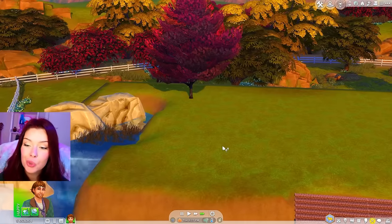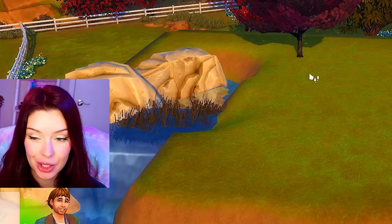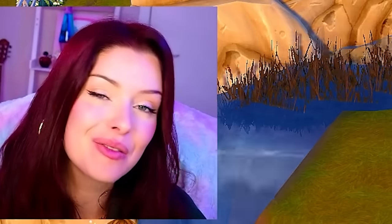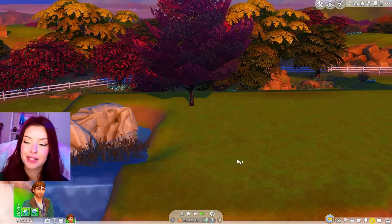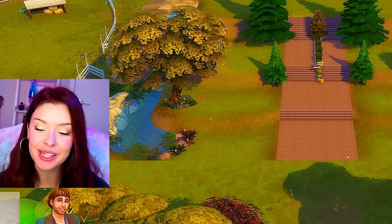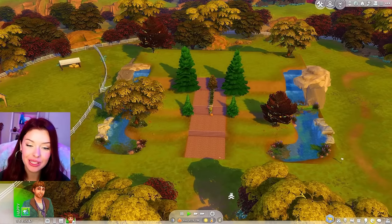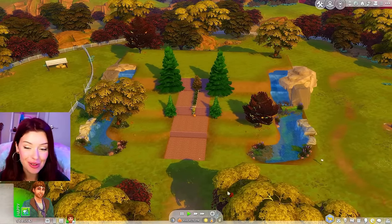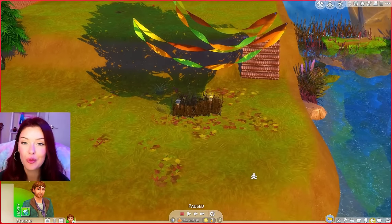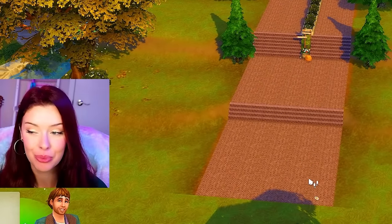It is day three of fall, and with The Sims 4 Seasons, eventually leaves will drop from the trees and create this really cool terrain paint that we can't manually create — which drives me crazy. It's going to take like a day or two, so I'll be right back. The next day — it's day four of fall. I've added a little more landscaping to my waterfalls, and that is the terrain paint I was talking about. We can't add that manually, so we kind of just have to manipulate the gameplay.